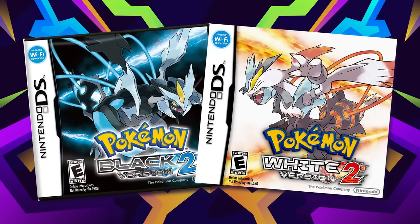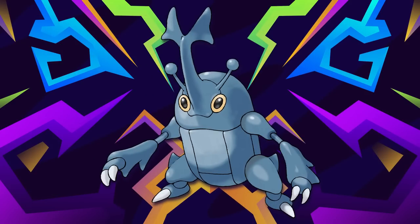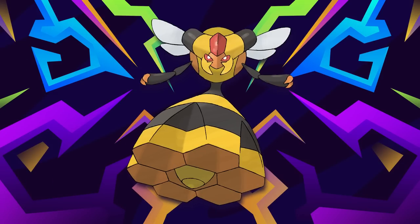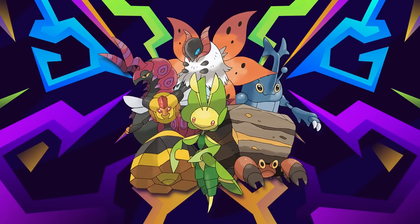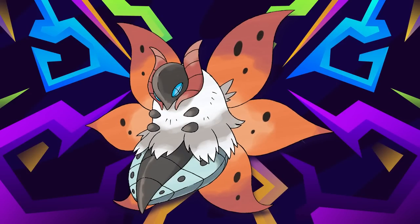Moving over to Black and White 2, this team is still relatively similar to the Black and White one, with the only differences being Heracross and Vespiquen. I've already spoken about Heracross, and Vespiquen does get better in Gen 5. Volcarona can also be obtained here, but the same scenario applies — it doesn't get any great moves until very late game.